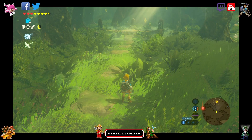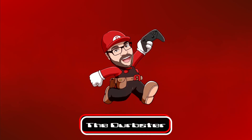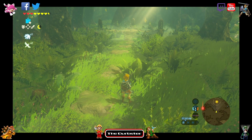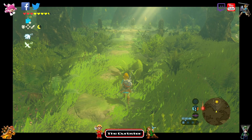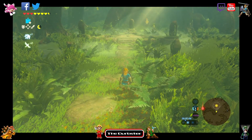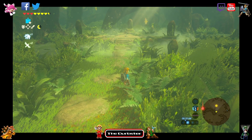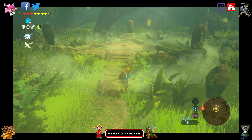Hello everybody and welcome back, the Derpster here. Hopefully you are all doing just fine and dandy today. We are going to be going over the fun little master sword glitch that was discovered recently, that allows you to get the master sword with less than the required 12 hearts, or 13 hearts if you are in master mode. If you caught the stream the other day, you would have seen that I struggled a little bit, but I was able to get this glitch.